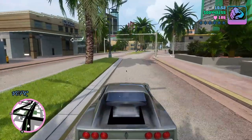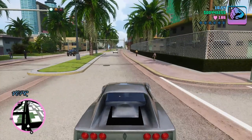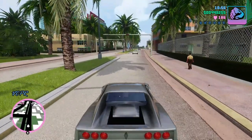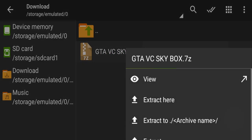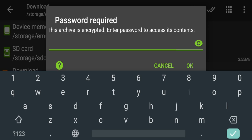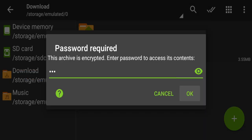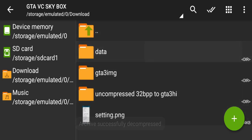There will be a small installation tutorial so you will understand how to install it. Go to the description and download the file — you will see a ZIP or SKY box file there. Check the password; you will get the password in the description. After entering the password and extracting, you will get a folder — open it.